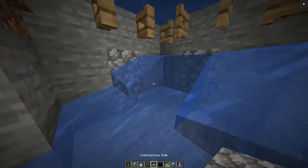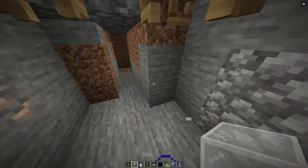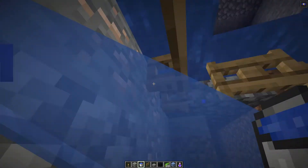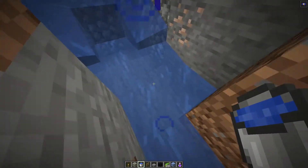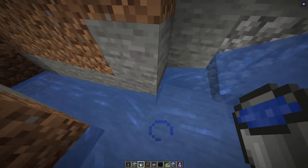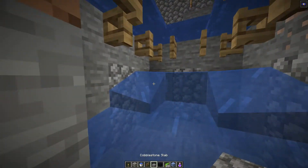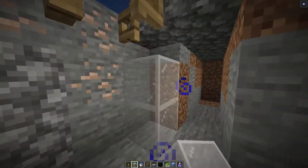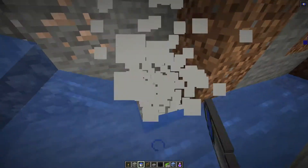If you were to dig this hole out first and then put the water in, you'll notice that sometimes it does the right thing, other times it doesn't — this water will go straight into these blocks and I have no idea why. In my testing, sometimes it works, sometimes it doesn't, which is very strange. So I highly recommend having this as a 3x3 when you put the water in.